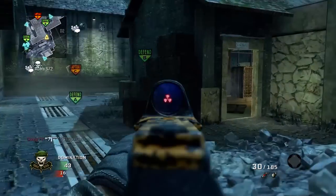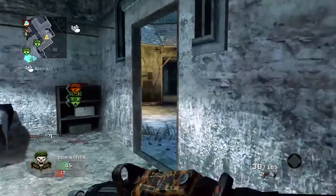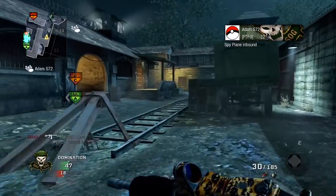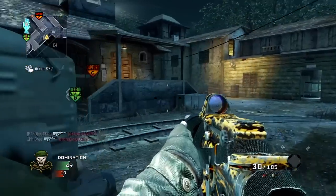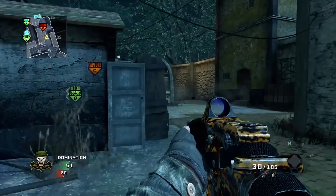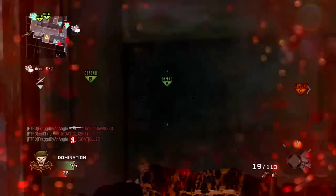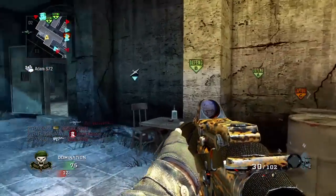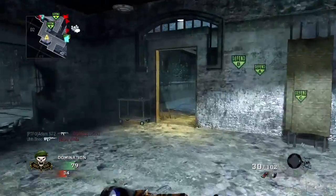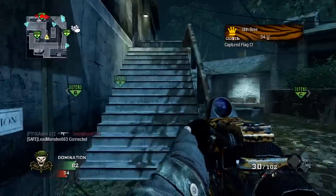The first one is Primary Gunfighter — it allows a third attachment for the primary weapon. That opens up a ton of possibilities. You could have extended mags, a red dot, and then a noob tube, or a millimeter scope, laser dot designator, and a grip. There are just all kinds of possibilities with Primary Gunfighter, so it should be interesting to see how that turns out.